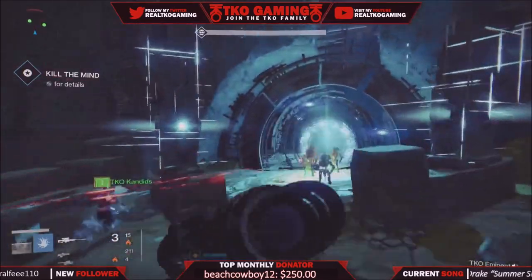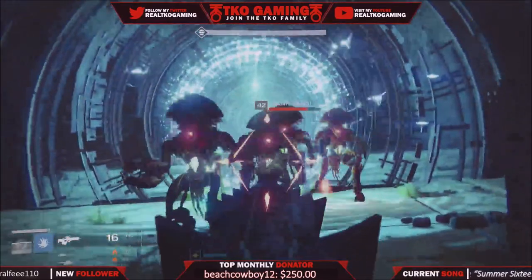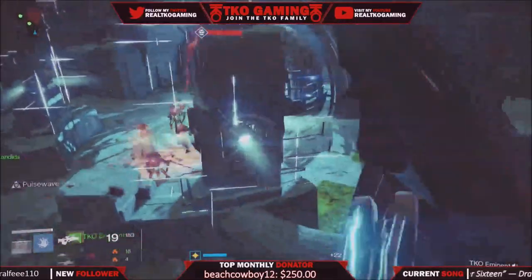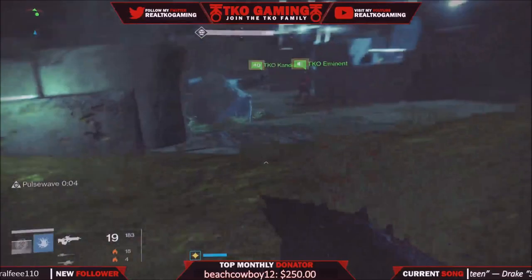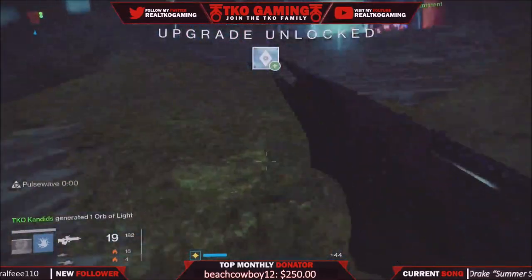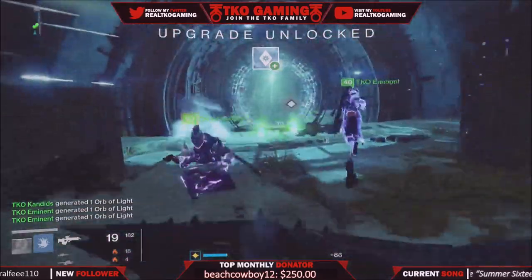What's going on YouTube, Snipes here with TKO Gaming. Let's get straight into the video — the best way to farm the Imago Loop, aka the Year Two Fate Bringer, if you can get the right rolls. Keep in mind, this is the first time I'm doing this, going in blind.